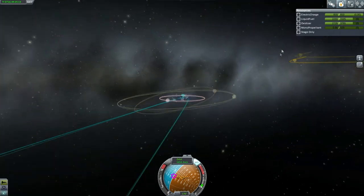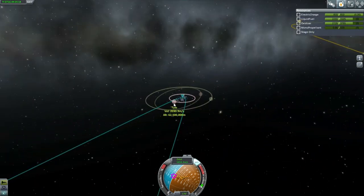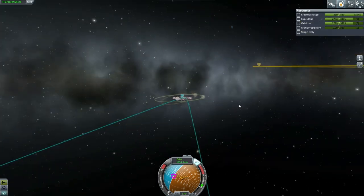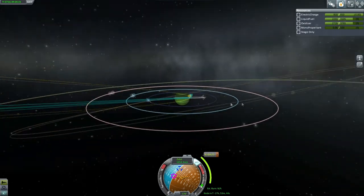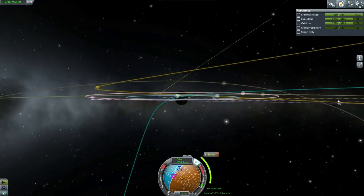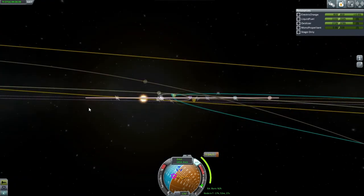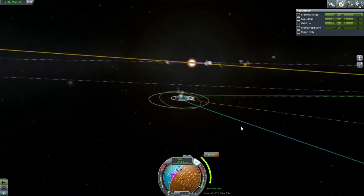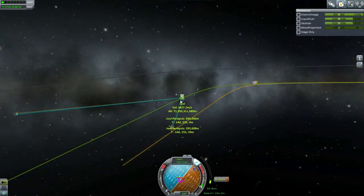Perhaps we can fix inclination a little bit to get our apoapsis at Tylo's orbit. It still won't be perfectly in line with Tylo, but it'll be close since Tylo has a lot of gravity. That'll do — a very minor adjustment, as you can see. And just a real burn to bring it in now since the inclination seems to be alright.